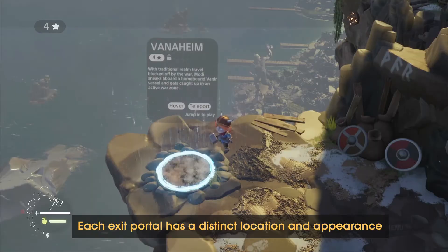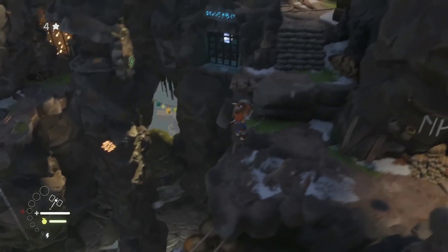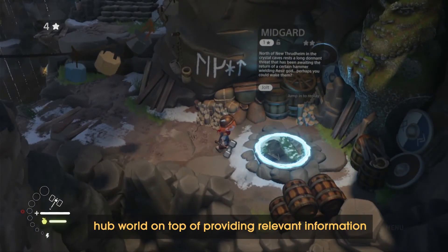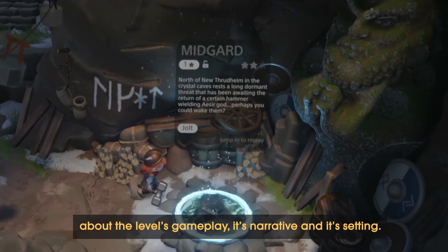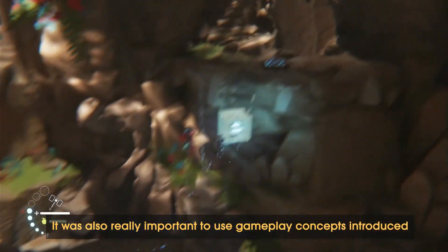Each exit portal has a distinct location and appearance in the level, so they act as orientational landmarks to help the player's mental mapping of the hub world, on top of providing relevant information about the level's gameplay, its narrative, and its setting.